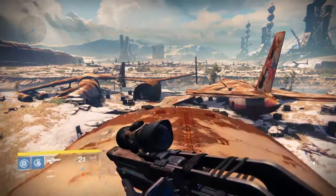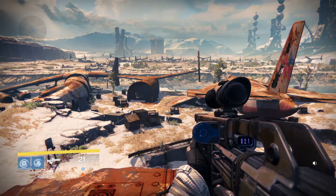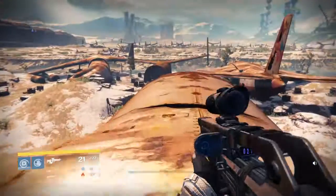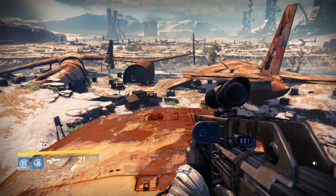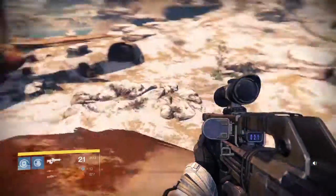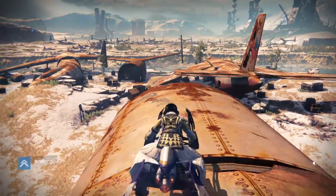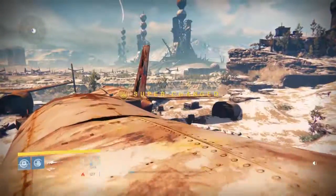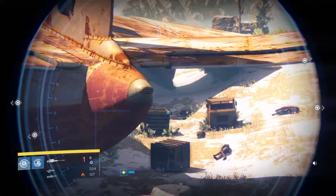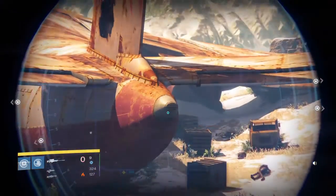There were two new maps they showed off in the livestream. One of them, I believe, was Venus's Garden — some sort of garden on Venus. It looks pretty good. It's a smaller, close-quarters map. I would probably test it out first with the Last Word, maybe Universal Remote, see if it's a good map for shotguns. They did say it was a closer-range map versus Icarus, which is the other map they showed off — more of a sniper's map where you want to find all the little nooks and crannies. I'm more excited for the Venus Garden map because I just got the Universal Remote and I've done pretty okay with it.